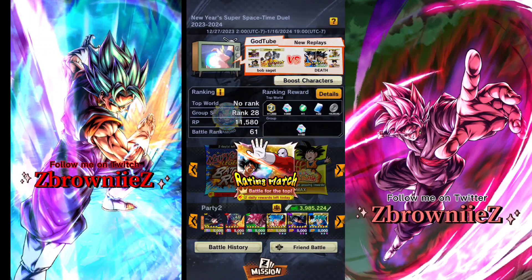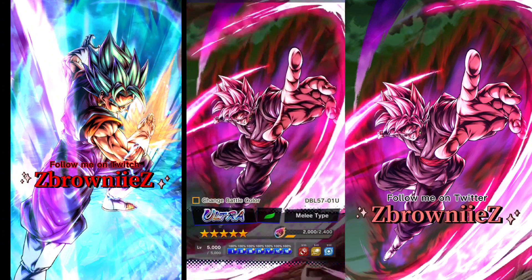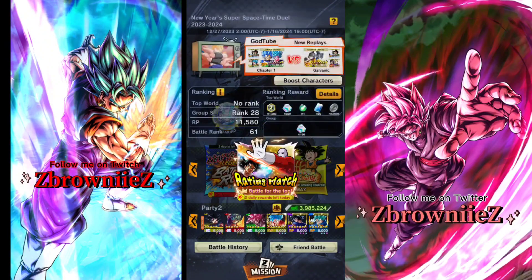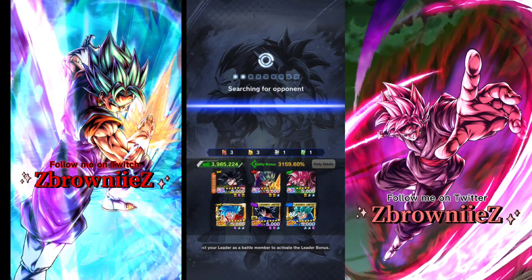Welcome back everybody, it's your boy Z Brownie and we're back with more Dragonball Legends. I had an idea — I've seen people doing it wrong. I seen that UI Goku also goes with Godki, and I figured each one of these characters, Rose and Vegeto, were ones on the top of their meta. I usually just use them on Son Goku because Gohan's my favorite character.